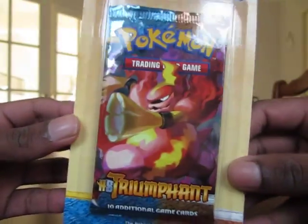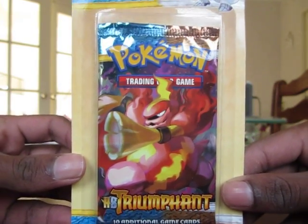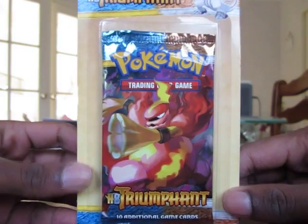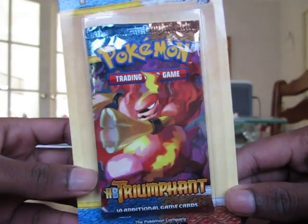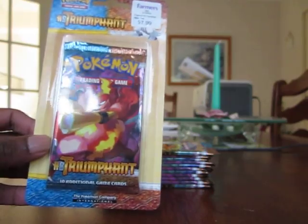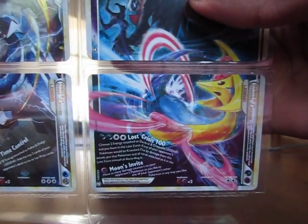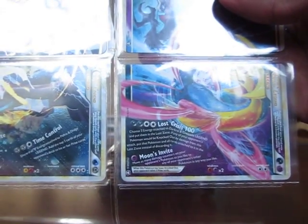Packs are quite expensive here but these are actually $3 a pack — $3 New Zealand — which was really good. I've never seen packs that cheap in New Zealand. I basically just bought all the Triumphant packs they had. They had 13 but I've only got 12 here because my girlfriend wanted to open one, and she managed to pull the bottom half of the Darkrai Cresselia Legend, which is actually one of the cards I needed to complete this set. Really, really stoked with that pull.